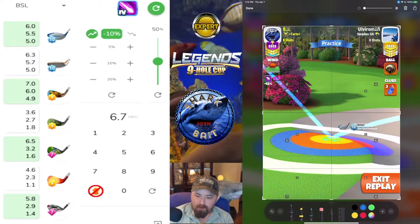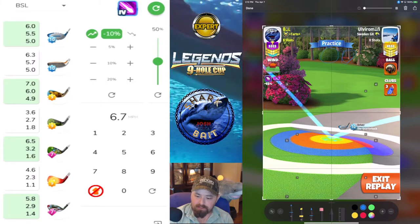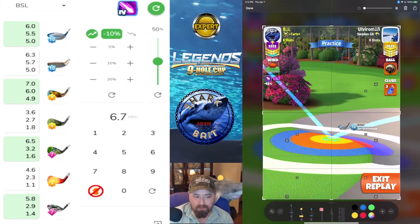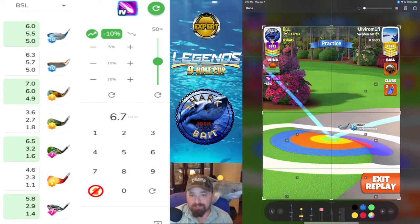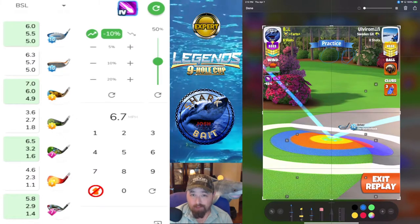That's where I messed up on this particular shot — I did circle drop instead of just before circle drop. Now, if you are just right of that bush, say between these two bushes, I'm calling that the crosswind angle. That one needs two clicks of overpower and four clicks of right curl.